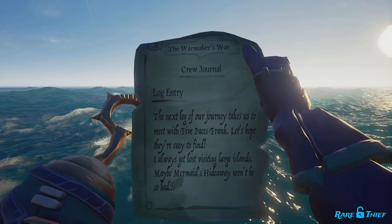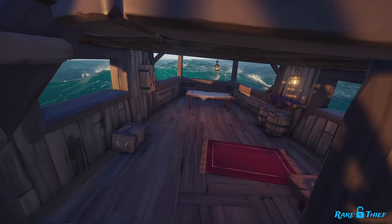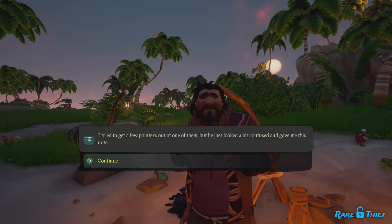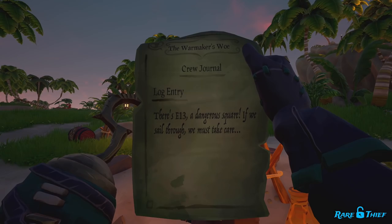If the clue is a log entry that mentions a pirate's name and an island, sail to the island and find the NPC who resides there — this is an island resident clue. Once on the island, you will want to track down the NPC living there. Sometimes the island can be a sea post, making it easy to find the NPC. Once you find the NPC, talk to them and choose the first dialogue option available to acquire the next clue from them. They will give you the clue after you are done speaking to them.